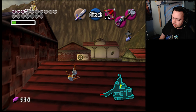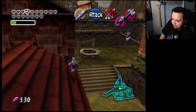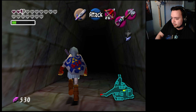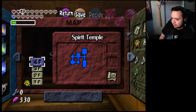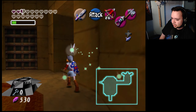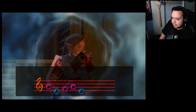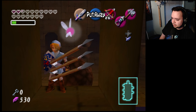Welcome back to the randomizer. I was legitimately stuck and had to check the spoiler log. Apparently you can follow the spoiler log without spoiling the rest of it. It says there's a chest I missed in the Spirit Temple — an invisible hallway chest. I have the Song of Time to get this, but this isn't what I found in the spoiler log — that's garbage.